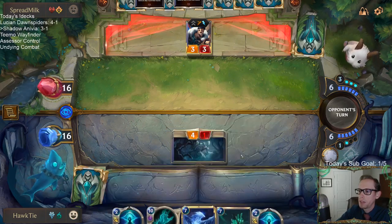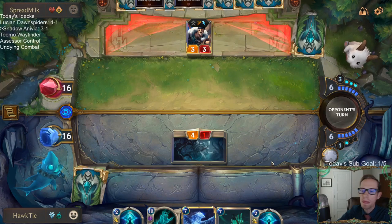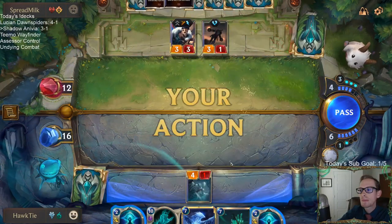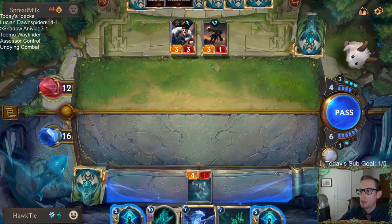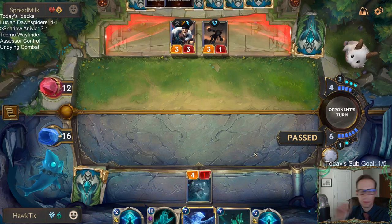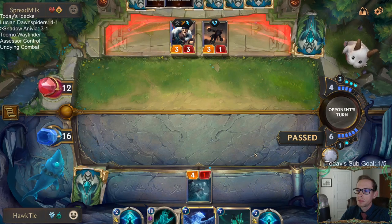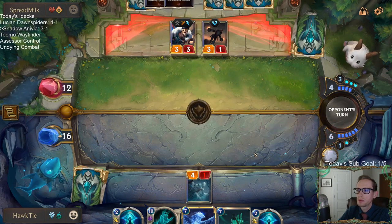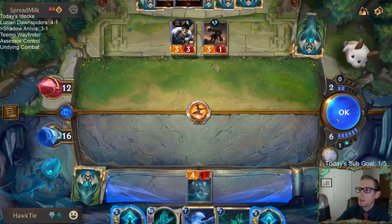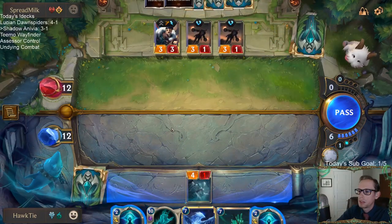Both of our things that we need to play cost seven and we have six mana. I kind of want to Glimpse Beyond this and draw two — that's probably not the thing to do though. That's bad — that's a bad sign. I'm probably dead. We're playing against the burn deck — dealt four to us, we're at 12, and whenever this thing dies it deals two to us. We're probably dead.